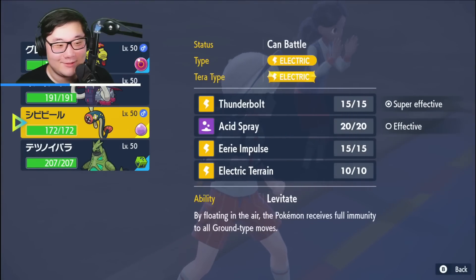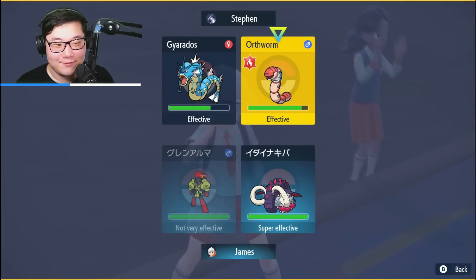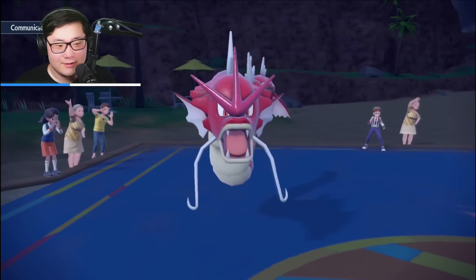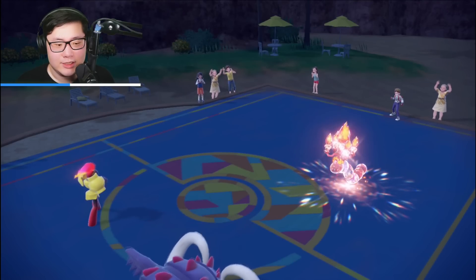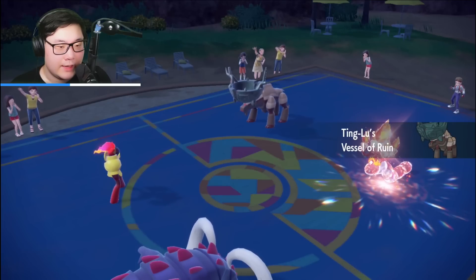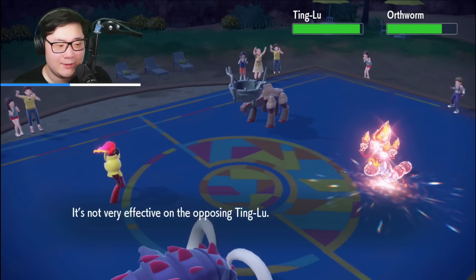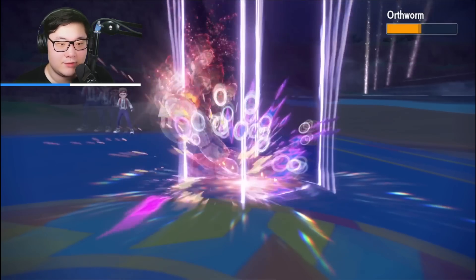I didn't have Indeedee because I wasn't expecting Ogerpon to commit to Iron Defense here. I think my play is just to Expanding Force the Ogerpon and fire Rock Slides for flinch chances. We see Gyarados retreat into Chien-Pao and Ting-Lu. I'm still getting huge damage to Ogerpon with Rock Slide plus Expanding Force. Body Press is not doing too much to my team — I have a very physically defensive Tusk.